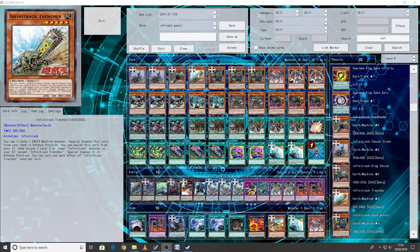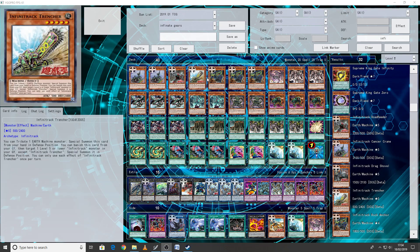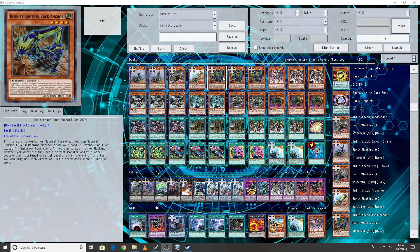Next we have the other level 5, which is Trencher — same summon effect — and you can banish this card from your graveyard, then target one level 5 or lower Infinity Track in your graveyard except Trencher and special summon it in defense, once per turn. I'm playing one of each just because they have good effects and are easy to summon in this deck, but I don't want to clog too much. The only one we're playing three of is Rock Anchor, a level 4 with 800 attack and 500 defense. If this card is normal or special summoned — even via Trencher — you can special summon one Earth Machine monster from your hand in defense, except Rock Anchor. You can then target one other Machine monster you control; their levels become the combined levels until end of turn. If you target a level 4 they both become 8, or 5 plus 4 becomes 9, and so on.